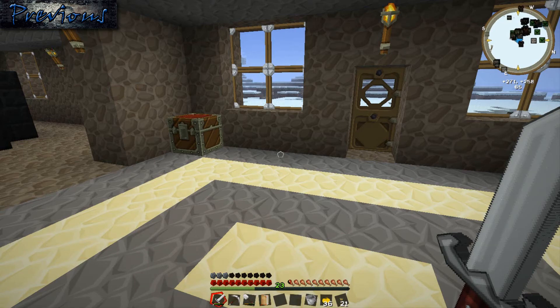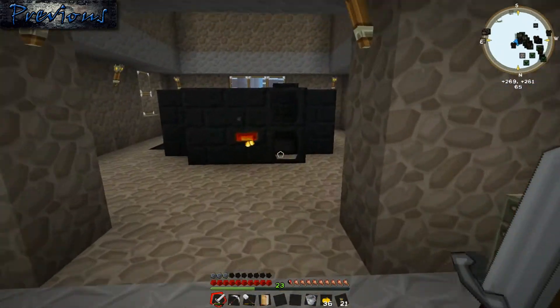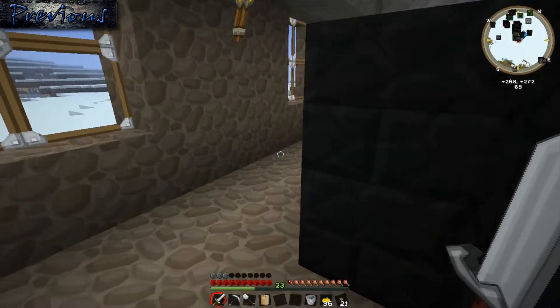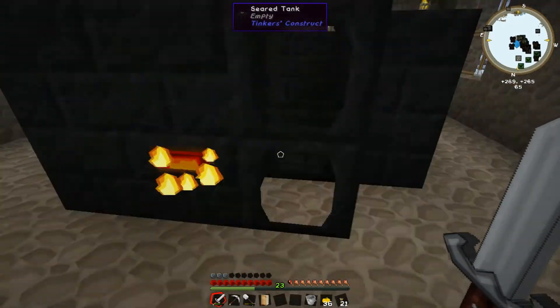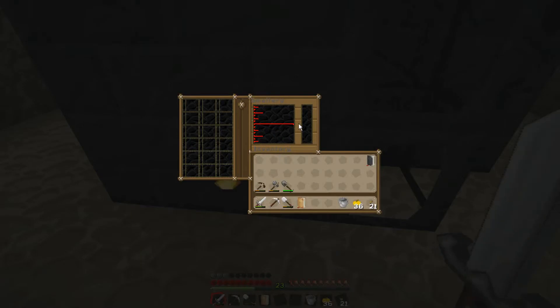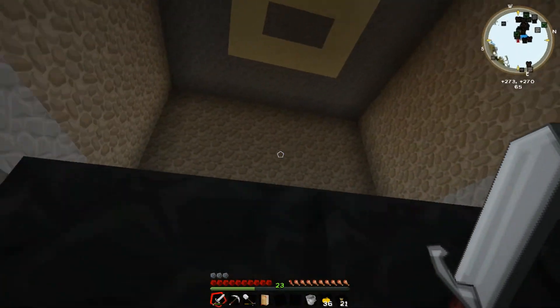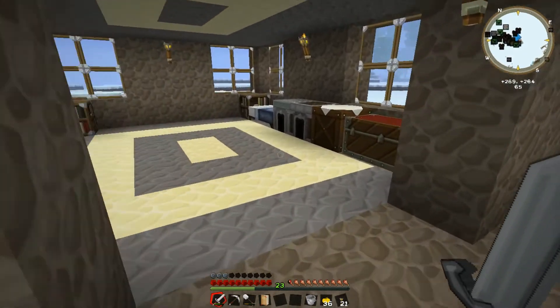Hey, it's Injiboy, welcome back once again to Sinister Minecraft. So in between episodes I went and kind of made a warehouse type area for my smeltery, added a few more blocks to it and a slightly larger tank. I still need lava to power it, but I do have quite a few spots to put in materials, and I can build this up as high as I need to or want to.